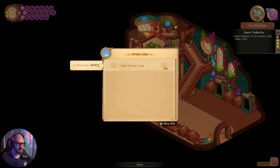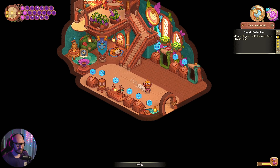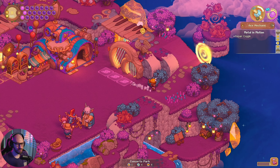Hold up — isn't this done? Light aroma lamp, we gotta place it — place it in there. Okay, place the magnet — I don't have a magnet — and talk to Tristana. Then we gotta repair the Koggle, cool.